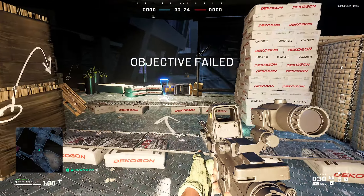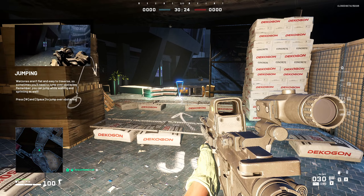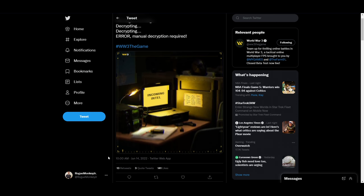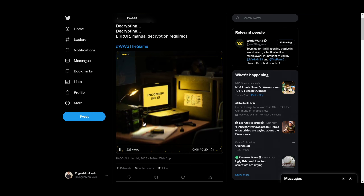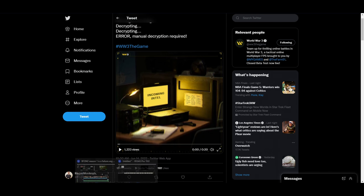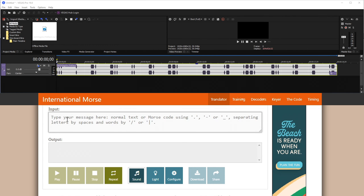Moving on to a tweet they sent out today — looking on their Twitter page, we have: 'message incoming, decrypting, decrypting, error, manual decryption required.' So that's Morse code. They have a Morse code translator in the back, but I can't see it clearly, so I downloaded the video and put it in Sony Vegas so I could see the audio line, then pulled up a Morse code translator to see what it actually says. We can see all these short dots and dashes on screen.